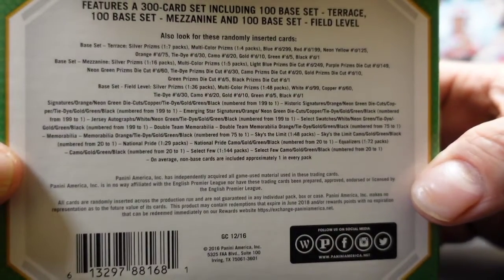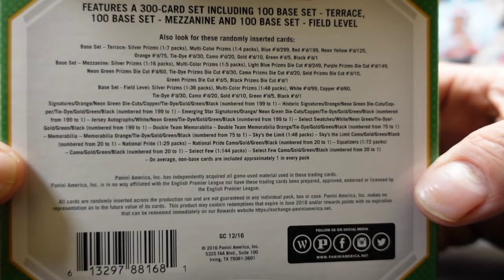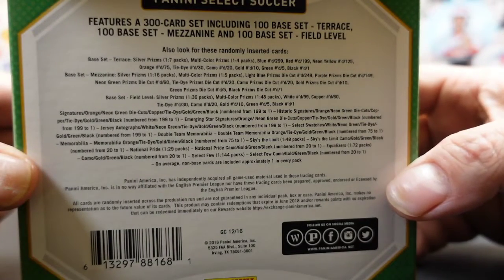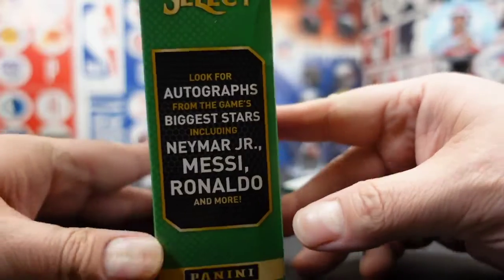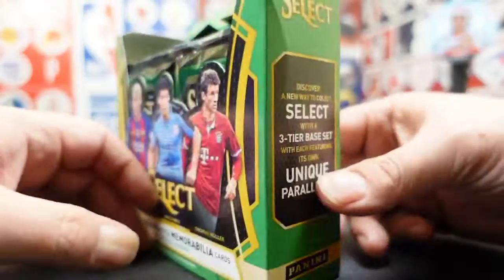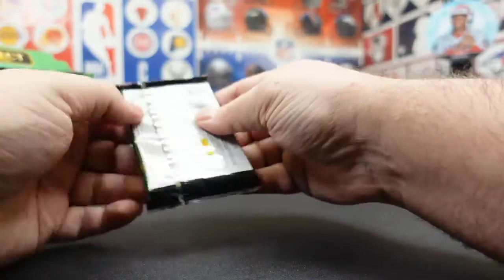What else can we hit out of here? So there's everything — tie dyes, camos. Select few, one in 144 packs. They had odds on there back then. Look for Neymar, Messi, Ronaldo autographs — two autos, two mems, one auto. All right, let's see how we do. Hopefully everybody's having a good week.